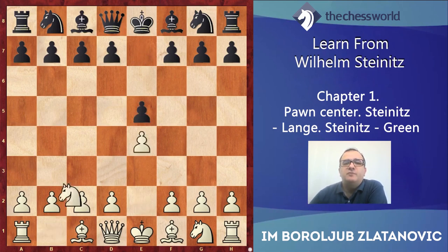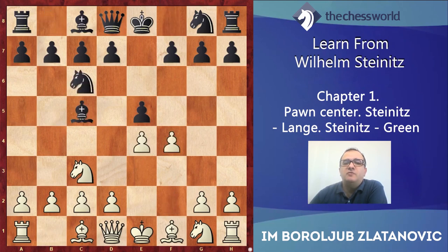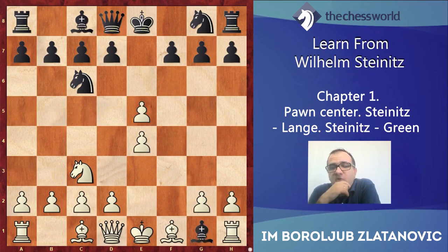e4, e5, Nc3, and of course Nc6, when white played f4. That is one of the very first games Steinitz opened with a gambit, which would be named after him afterwards. The idea is clear — white wants, like in the King's Gambit, to remove the pawn from e5 and to build a strong pawn center with d4. The principal way for black would be exf4, but black answered with the less principal Bc5, and after f5, black wanted to prevent white from castling by playing Bg1.